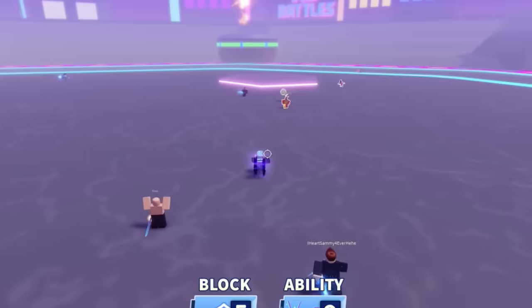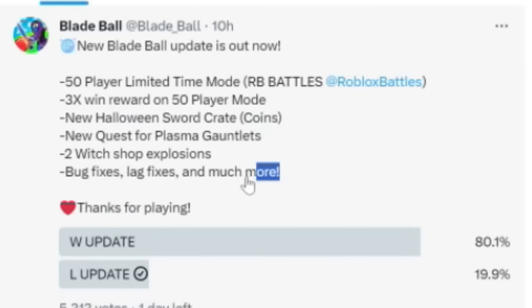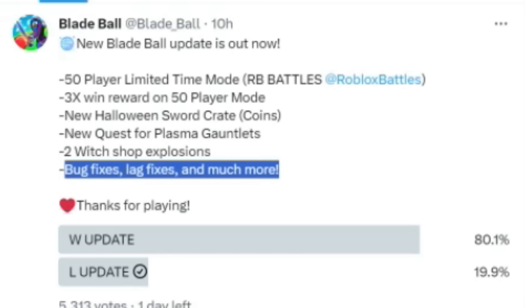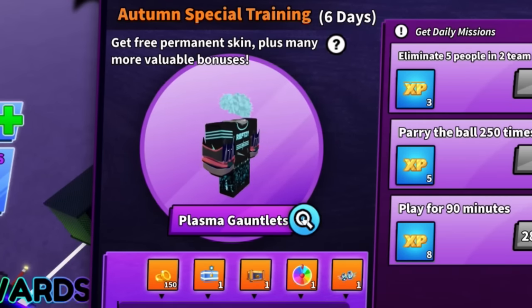Let's go — one kill! That lag though, this is unplayable. What happened to 'bug fixes, lag fixes, and much more'? What are they talking about? Blade Ball is still lagging. Let's look at the plasma gauntlets — where's the glow? They show mad glow in the image but there's no glow here in-game.